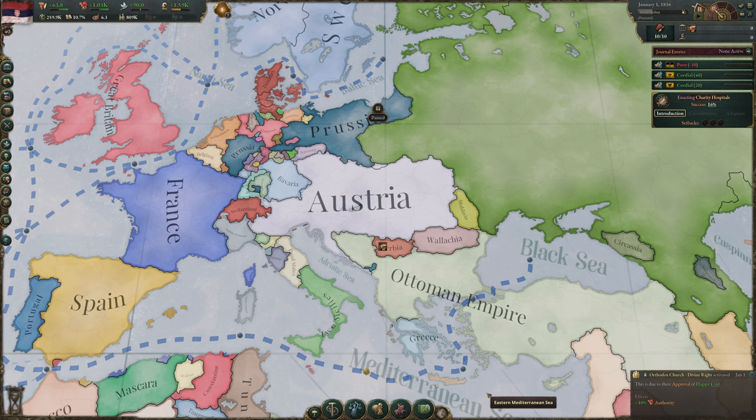Hello everyone and welcome to the second episode of our Let's Learn series for Victoria 3. Quick recap of the first episode: we're playing as Serbia, a one-nation state in Eastern Europe that is woefully behind economically and politically, starting as pretty much a semi-feudal society wedged between two great powers — the Ottoman Empire and Austria.